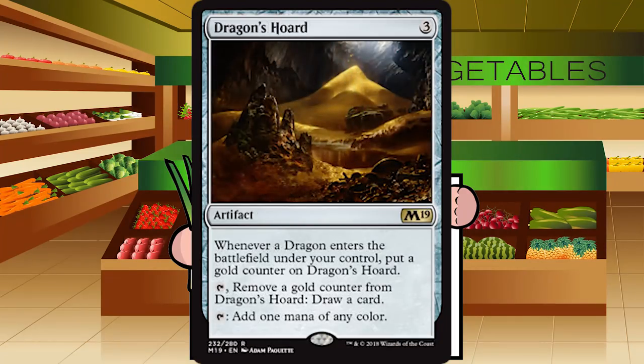Up next is Dragon's Horde — three generic mana for an artifact at rare. Whenever a dragon enters the battlefield under your control, put a gold counter on Dragon's Horde. Tap and remove a gold counter to draw a card. Tap to add one mana of any color. This is literally Manalith, but better — if you're playing dragons, you'll draw some cards with those gold counters. I don't believe this is a three-color set; you should be playing two colors but splashing for a bomb. This is like a C-plus in a deck that's splashing, and a D in decks that aren't.